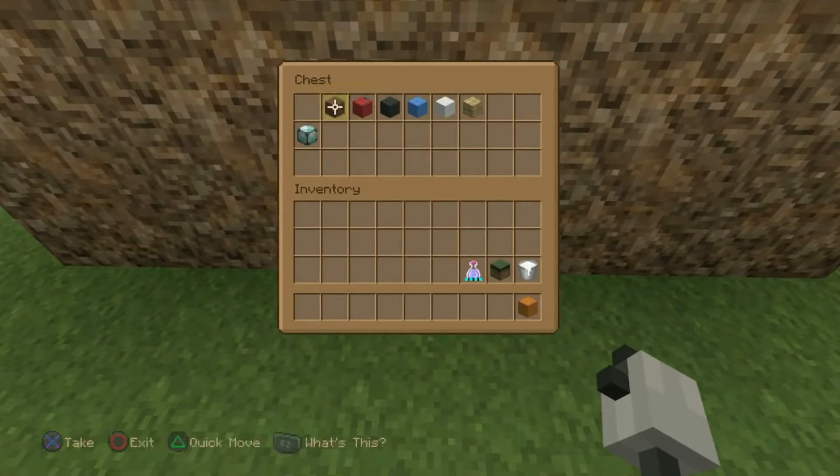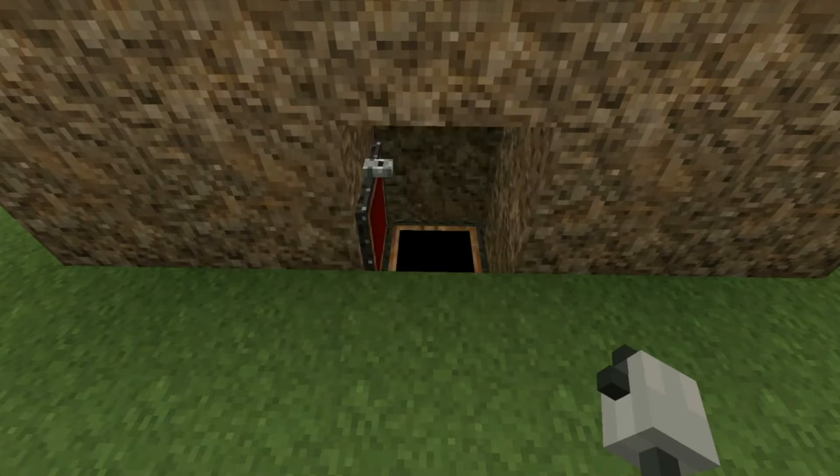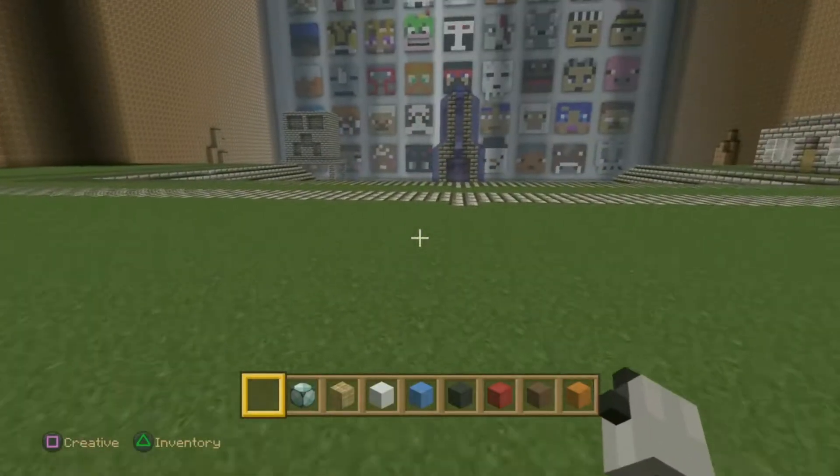What you need is the orange wool, the brown wool, the red wool, the black wool, the light blue wool, the white wool, and the birch planks. The sea lantern is optional but you can use it if you want to.